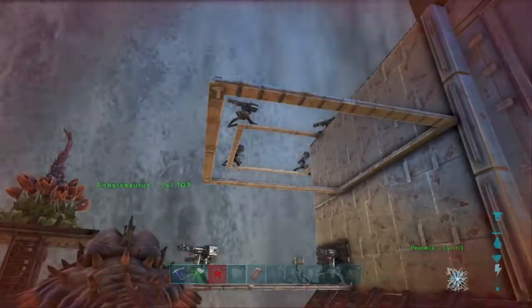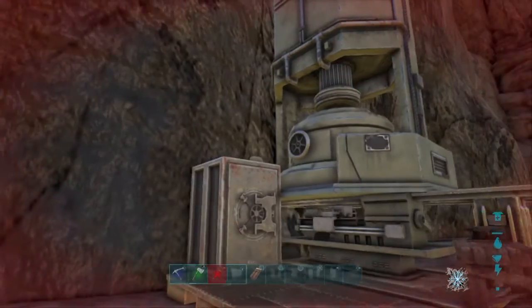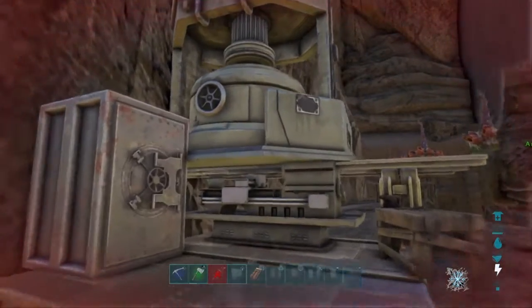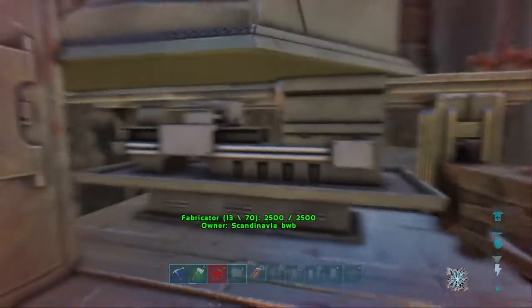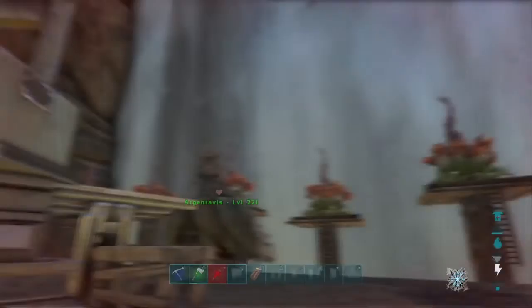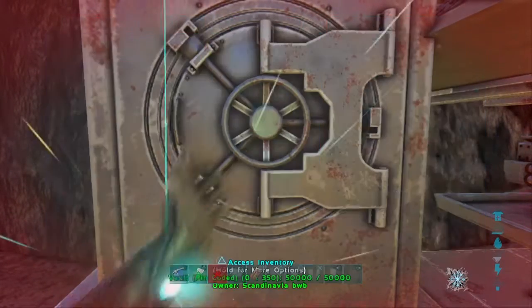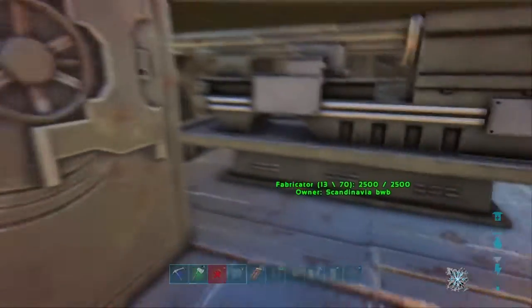We've got a couple more turrets on the go, set up a couple more turrets, and made a little bit more ammo — undisclosed ammo for those who are going to attack us. We set up the supplies for the metal forge industrial style. This is our little outside crafting area so we can bring whatever we need right up here, making it fast and easy. We also made a metal vault to keep our supplies safe out here — you'd probably need six C4s to get into one of these.